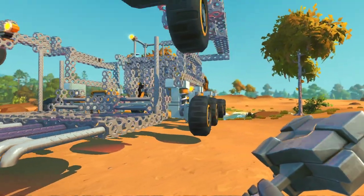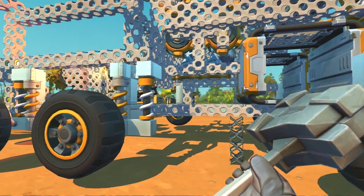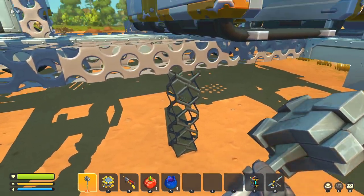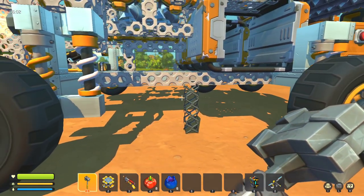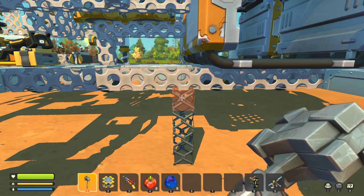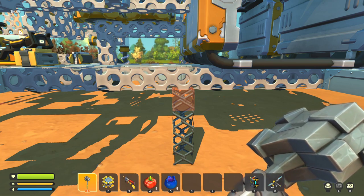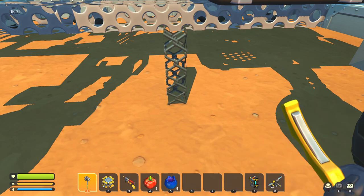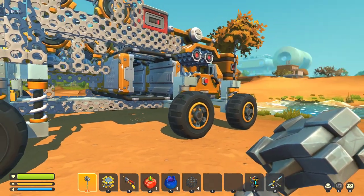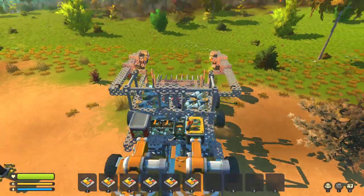I'm on what I'm calling the 'pooper scooper' — well, I haven't really named it yet — but this is a big creation I've recently made for mining. It's really big and really heavy, and it saps my frames. I have it on a jack stand connected to the ground, and that is how I save my frames. Watch — if I take this off, my frames crash immediately from 120 down to the normal 25-30 FPS that happens when I'm around this vehicle.